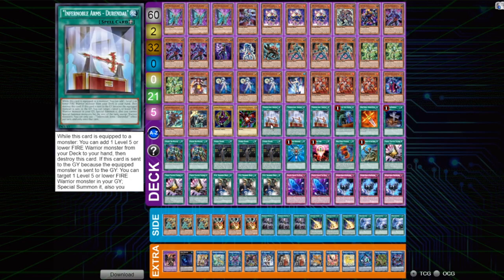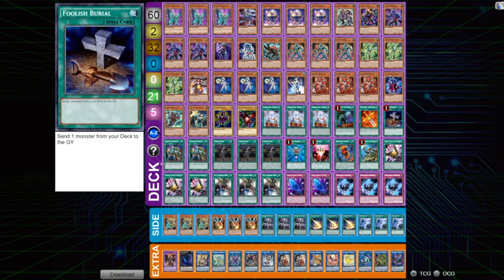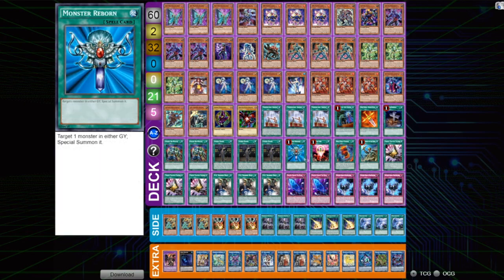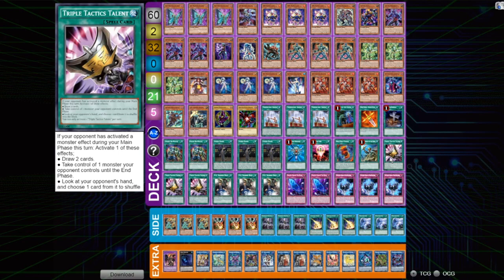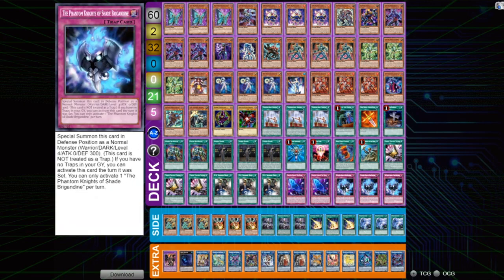We then move on to our spells. We've got Durandal, triple copies of that. We've got Call by the Grave, Phoenix Blade, Foolish Burial, Goku Rematch twice, triple Living Fossil, Monster Reborn, One for One, Red Eyes Fusion, and Rota. Triple copies of Tactics Talent, triple UA Signing Deal, double Fogblade, and triple Shade Brigandine. That's absolutely fucking insane.